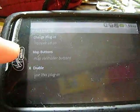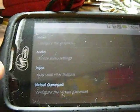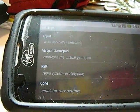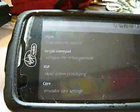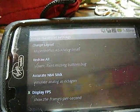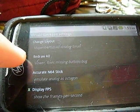You want to enable this plugin, but do not use the map controller buttons. Because mine is touch screen, I don't have the entire keypad — that's for me, but you guys can enable that. Virtual gamepad — I enabled display FPS to see how fast your system is running.